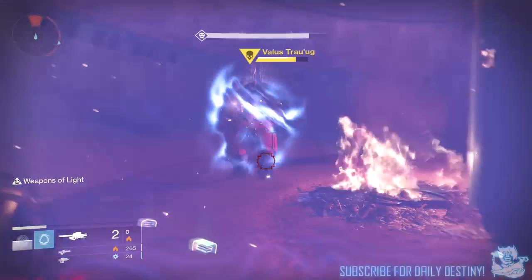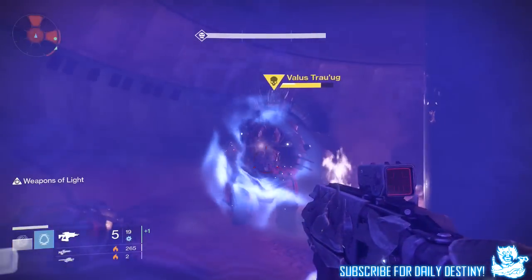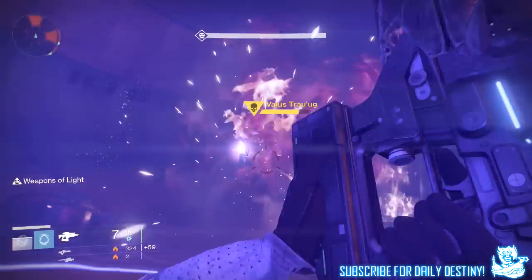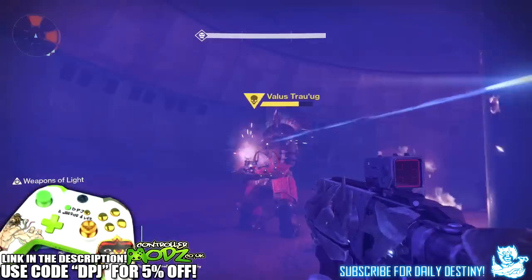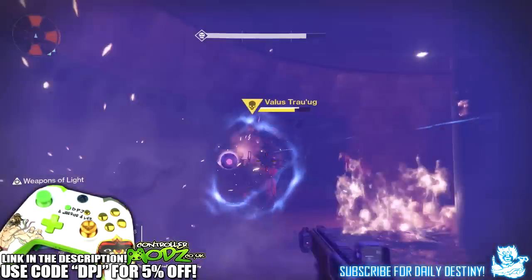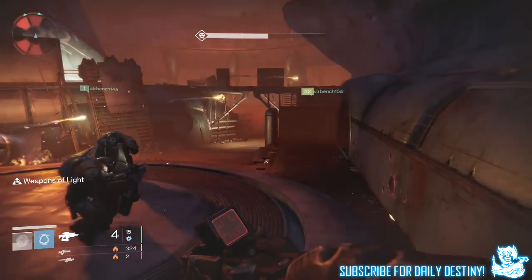What's going on guys, it's your boy DPJ here today with another Destiny video. In today's video I'm going to show you guys this easy spot you can take out Valus Trot Arc in the level 32 Prison of Elders. The Prison of Elders comes out May 19th and when it comes out you have four difficulties to choose from, meaning four different bosses. This will only be for the level 32 boss, Valus Trot Arc.